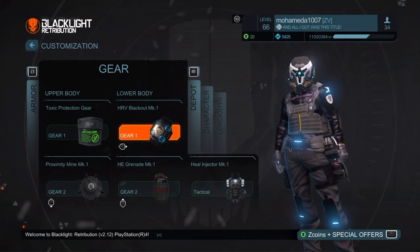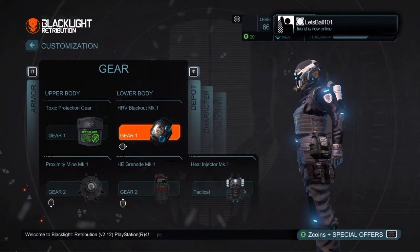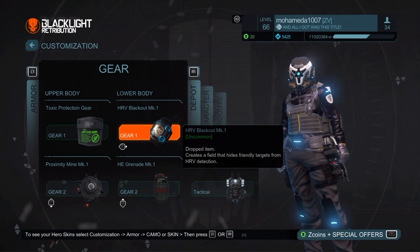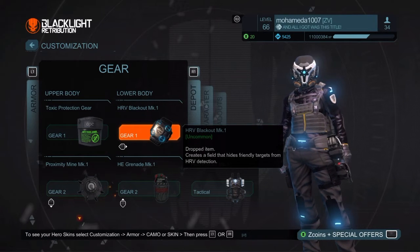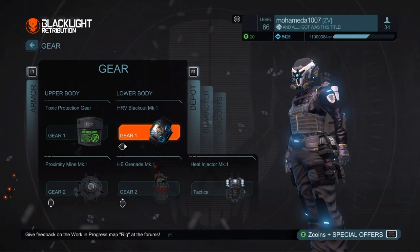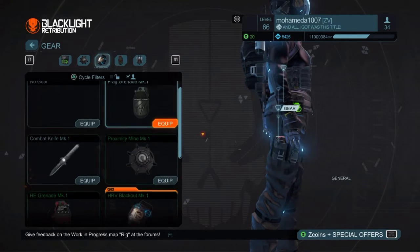Also, let's not forget that when you play online a lot of people use grenades. Mostly if you play healer deck, you'll die every five seconds. Sometimes you're gonna get spawn-killed by a nade. So what you need to do is get yourself some grenades.